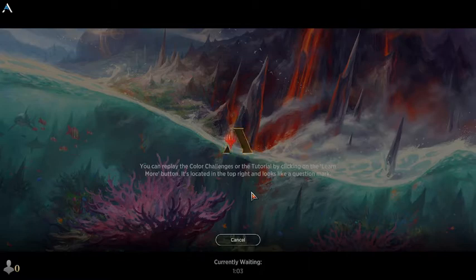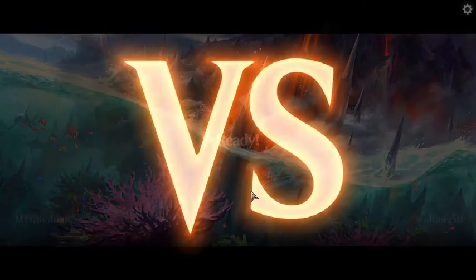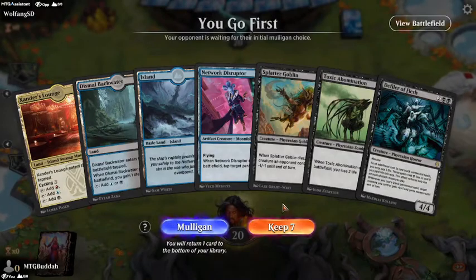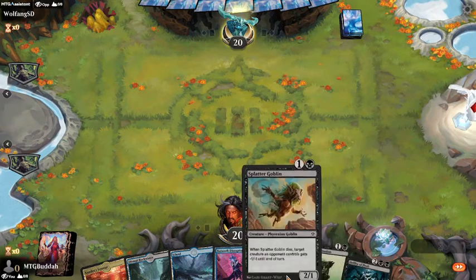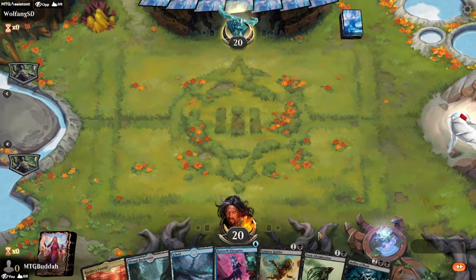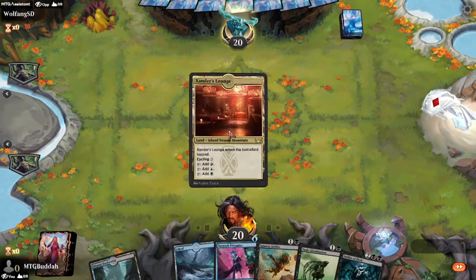Looks like we're waiting on another person to jump in. I feel like this is definitely the winning strategy for this event — going blue-black flyers — because I'm able to get a lot of creatures who are already Phyrexians. I also have the blue and black defilers in the deck.